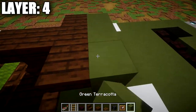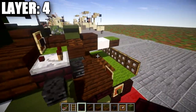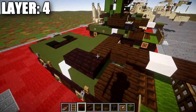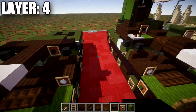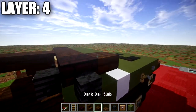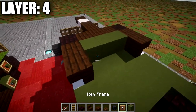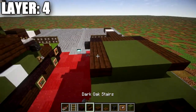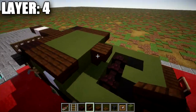Place a row of three green terracotta across, then a nether brick top slab on both ends coming off the dark oak wood upside-down corner stairs. Place skeleton skulls around this nether brick top slab. Then place a dark oak wood top slab coming off this green terracotta block on both sides, followed by a dark oak wood upside-down stair going back, with a row of three green terracotta crossing between those stairs. Place a second row of three green terracotta, then a dark oak wood upside-down corner stair on both sides.